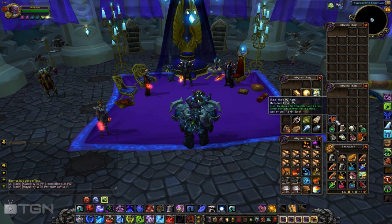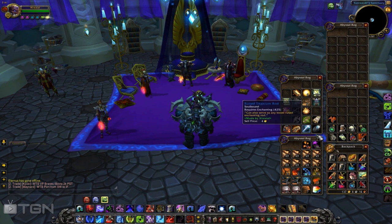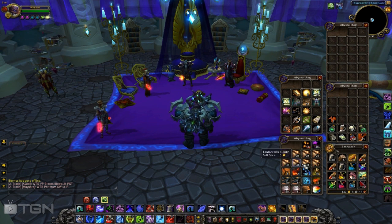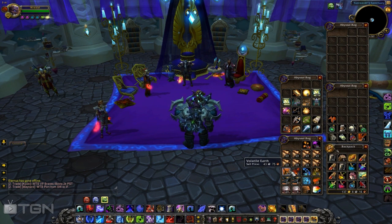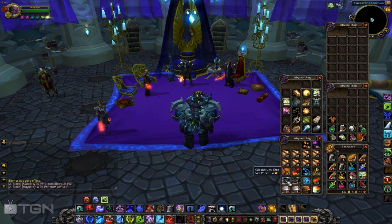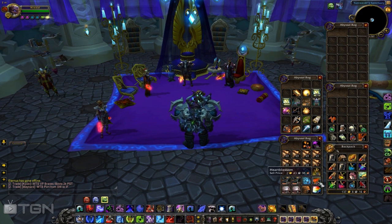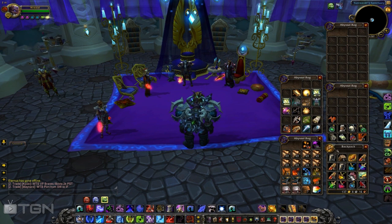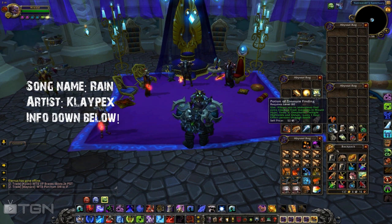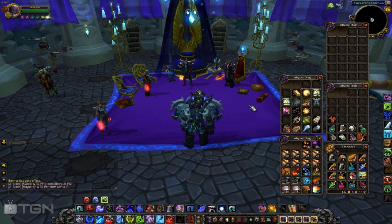I've organized it — the bottom left bag has all the main items that really caught my eye: ember silk, cinder blossom, twilight jasmine, heart blossom, ember silk cloth, volatiles, obsidian ore, elementium ore, pyrite ore, and heavy savage leather — which is really nice. You're not even skinning and you're getting heavy savage leather, which is a pretty good deal. One that caught my eye is a potion of treasure finding, which you don't see very often when fishing. That was definitely a bonus. I'm gonna price all this stuff up in just a second.